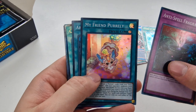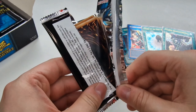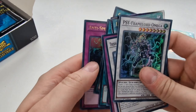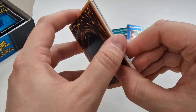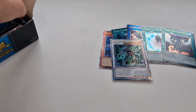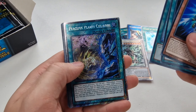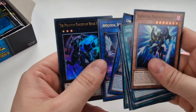Anti-Spell Fragrance, My Friend Pearly, Cosmic Cyclone, Bingo Machine, Solemn Strike, as well as Solemn Judgment in this set. Trishula, Solemn Judgment, Book of Moon, Framelord Omega — in the Quarter Century! Not bad. I don't know what the pull rates are for Apollosa — we've only pulled one so far and that was a Collector's Rare. In raw they're going for about 100 quid, though that'll probably change in a week or two. Fantastical Dragon, Soul of Luna, Charge of the Light Brigade, Primitive Planet Rykovia in a Platinum Secret Rare. And Apollosa as well in the ultra.